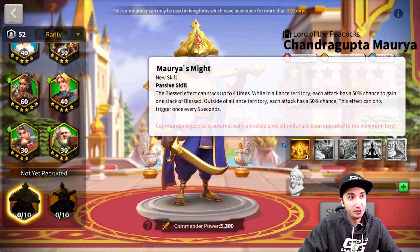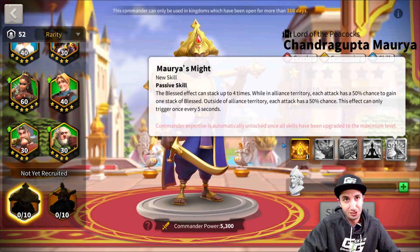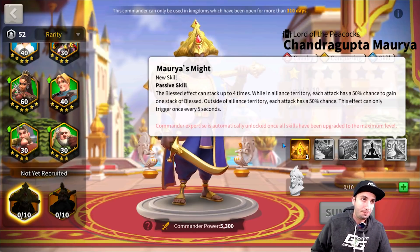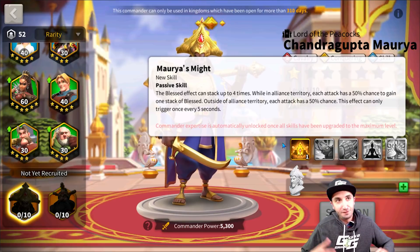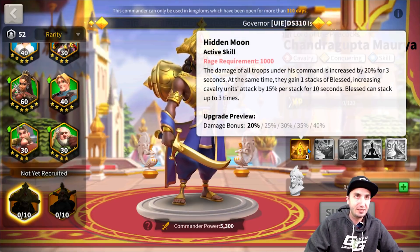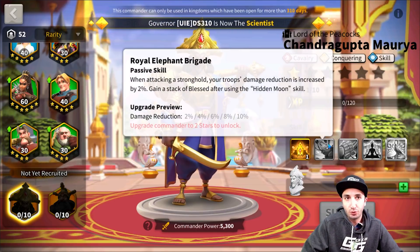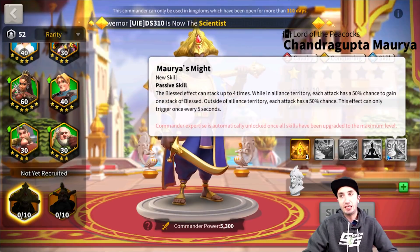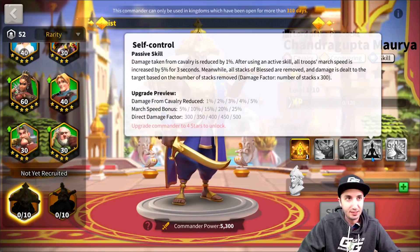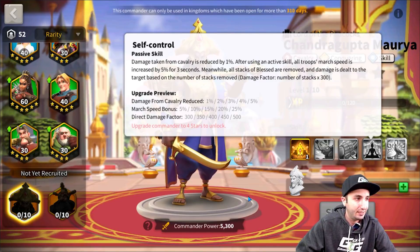While in alliance territory, each attack has a 50% chance to gain one stack of Blessed. Outside of territory, each attack also has a 50% chance. This effect can only be triggered once every five seconds — so after five seconds you have a 50% chance of getting a stack, which is roughly six to nine rounds. You'll proc this, and then those stacks go away. This will always put you at one stack. And then at expertise, you have a 50% chance for the first few rounds to get to two, and then it takes them all away because of the active skill mechanic. I'm confused about how these Blessed stacks work — we'll definitely need some input here.